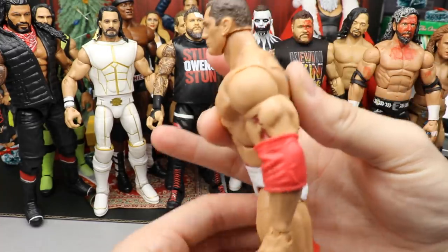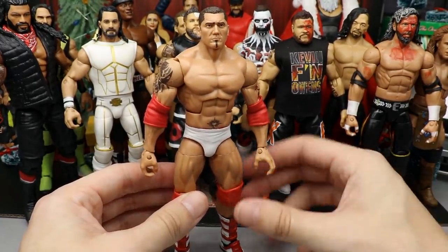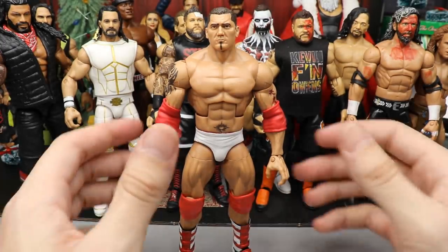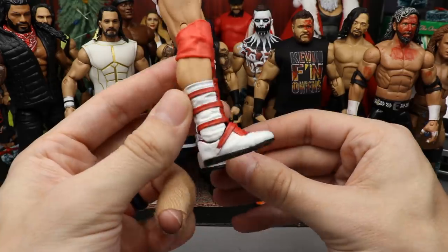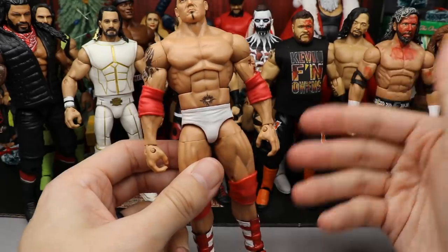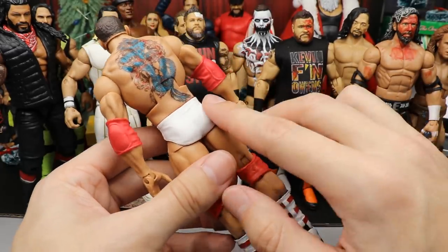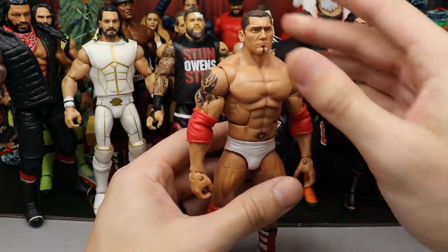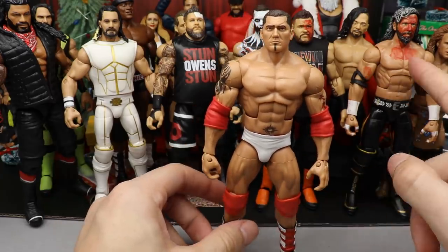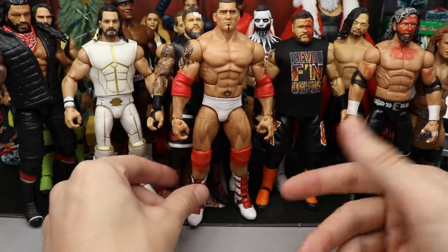Next up is Batista from Great American Bash back in the day. He's still missing the decal on his butt cheeks, but this is a really clean custom. I've always loved this Batista attire - one of my favorites he ever wore. I love the way the boots look with the black, red, and white all tying together. I finally sealed it up so it won't chip. The elbow pads and knee pads look really good together - I'm just missing that 'B' design on the back.